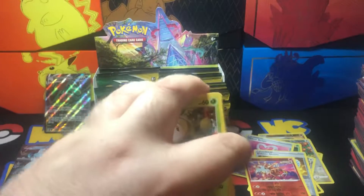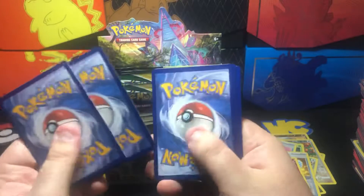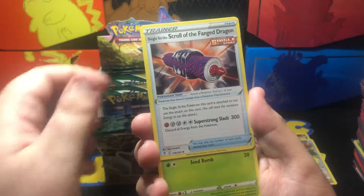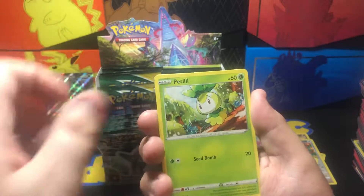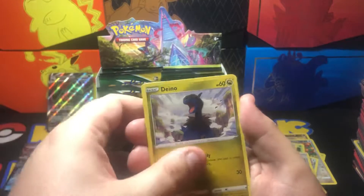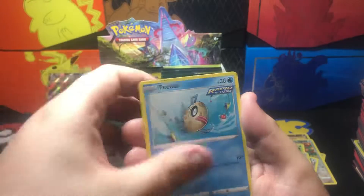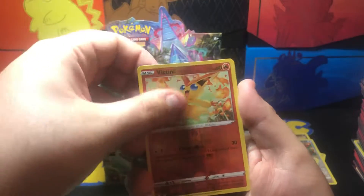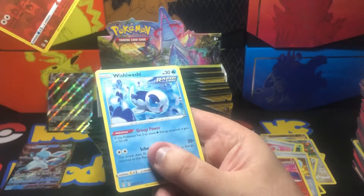Pack eight — Darkness Energy, Golduck, Herdier, Single Strike Scroll of the Fang Dragon, Petilil, Tinkatink, Terriorza, Bébas, Hoppip, Victini, and Unown Wishiwashi.